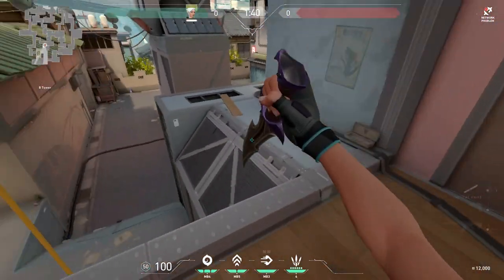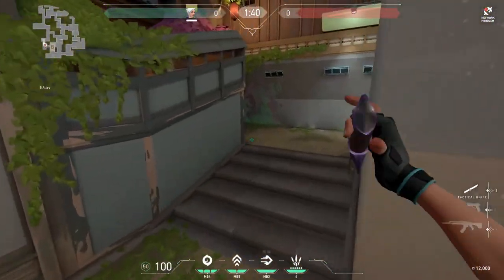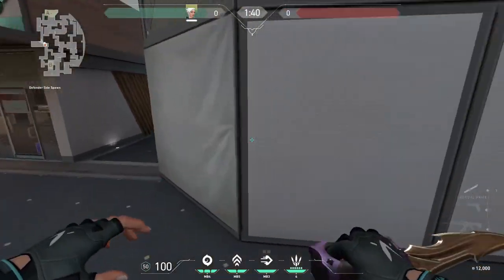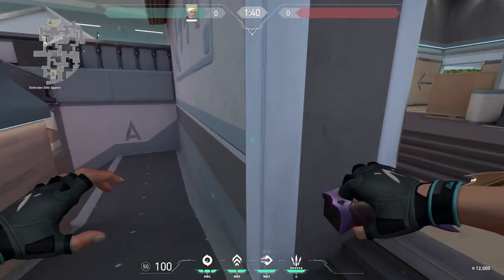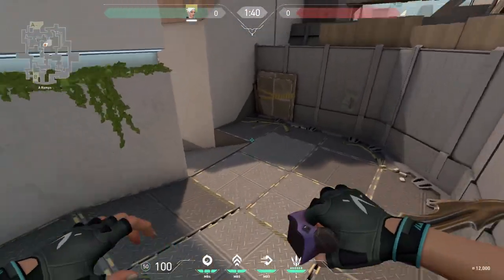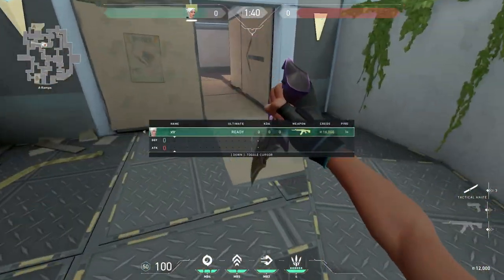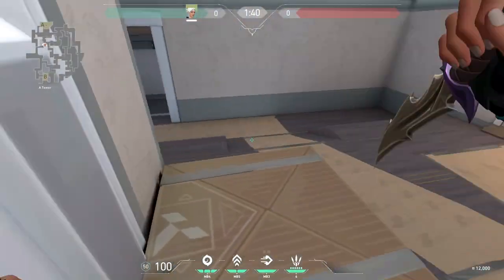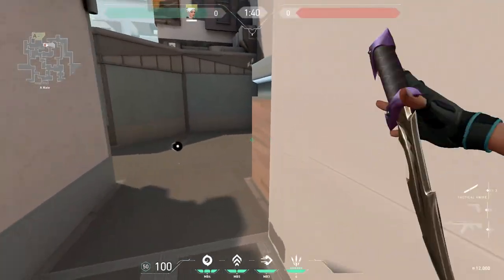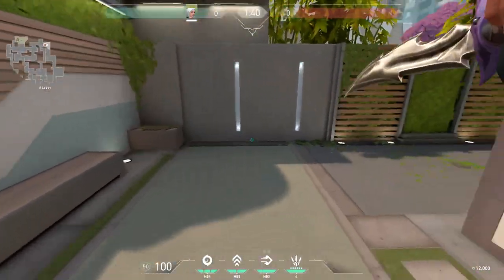That's about all I wanted to cover on crosshair placement. To restate: it takes a long time to master, but it's pretty easy to pick up at the base level and start improving quickly. It is very important — if you want to get better at this game, implement it into your gameplay as soon as possible. If you have any questions, leave a comment and I'll respond. If you liked the video, leave a like and subscribe if you're really feeling it today — I'd really appreciate that.